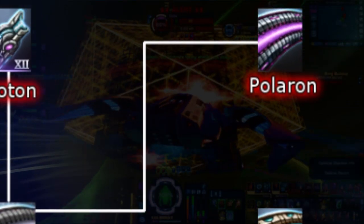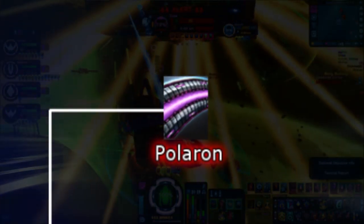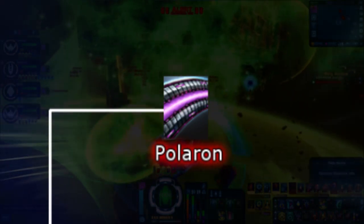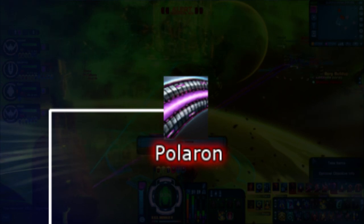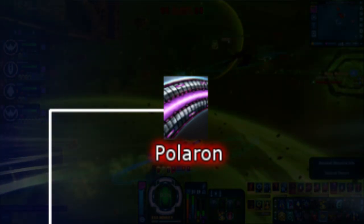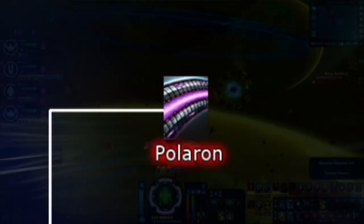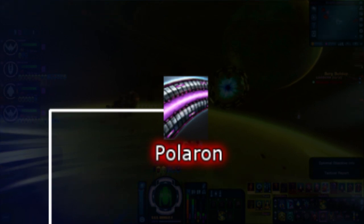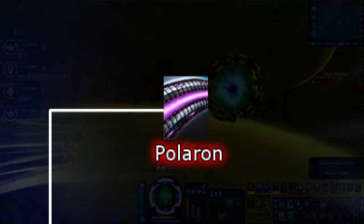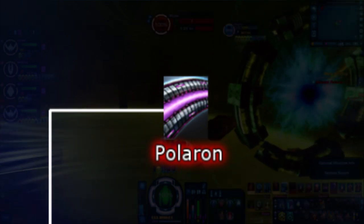Next we have Polaron. Polaron is mainly used by the Breen, the Dominion, and Jem'Hadar ships, as well as some True Way ships. Polaron is perhaps one of my least favorite energy types, as their beams when fired look a lot like you're shooting purple jelly at your enemies, not to mention their sound is rather annoying. However, despite their aesthetics, their weapons procs are nothing to be toyed with. When fired, they have a 2.5% chance to negate 25 power to all subsystems, which makes Polaron and its relatives a great variant for drain builds.